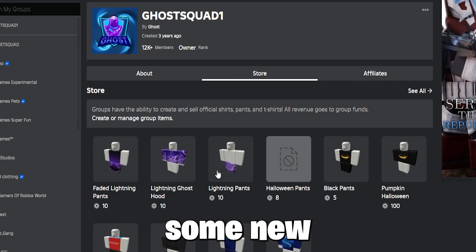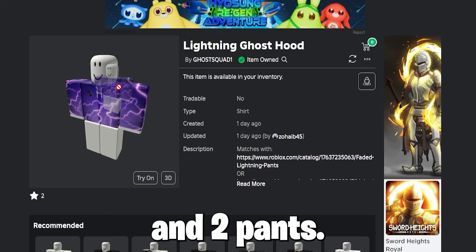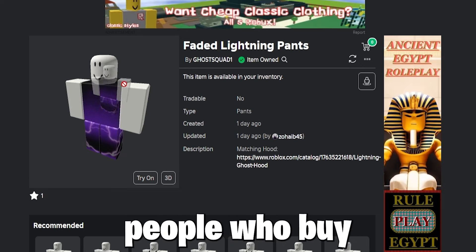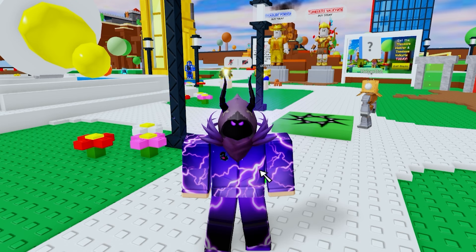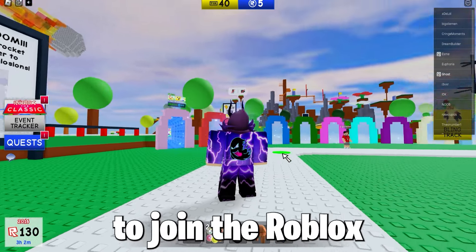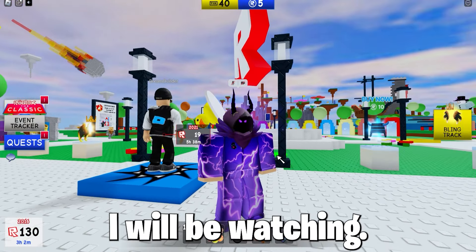So I have released some new Ghost merch with Lightning and it looks pretty cool, not going to lie. It comes with a hood and pants, and here is what they look like in-game. If you're one of the first few people who buy my merch, I will give you a full refund so you essentially get free new merch. Just remember to join the Roblox group link in the description so I can pay you back — I will be watching.